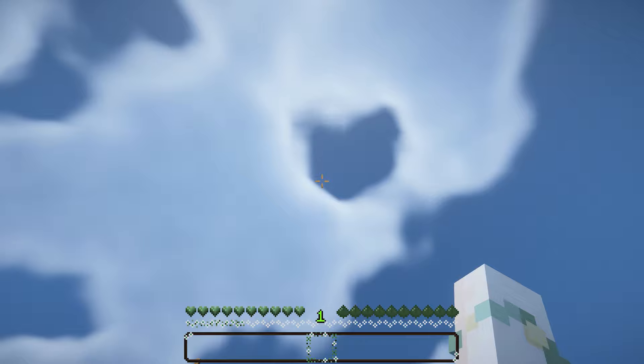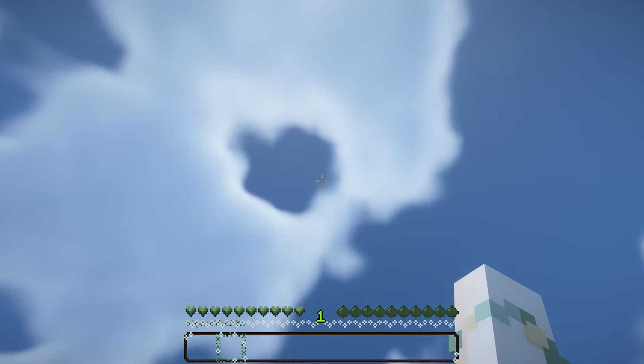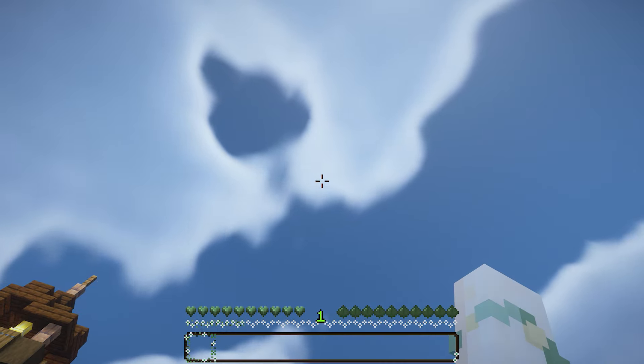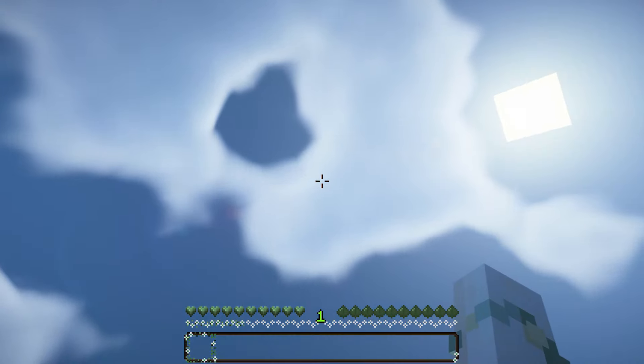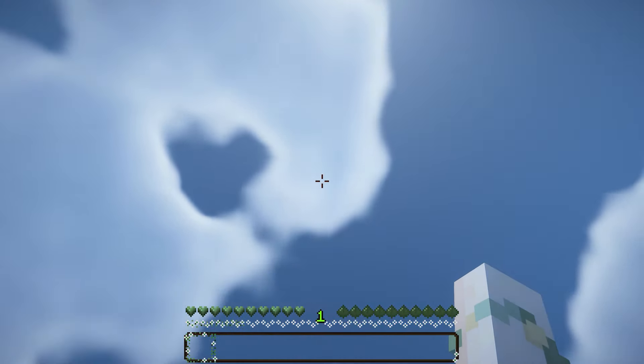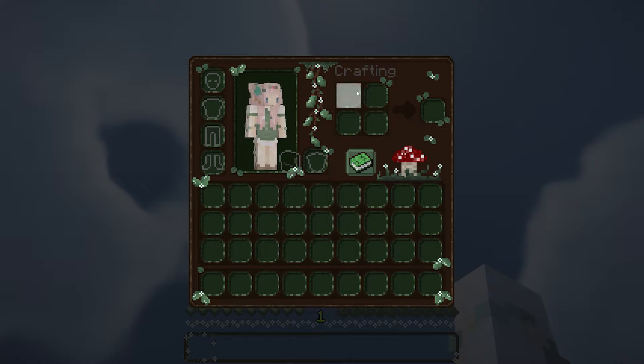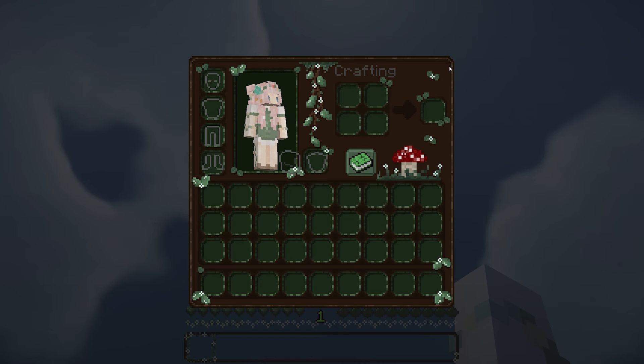These two next resource packs are some of my favorites. The first is called Vines and Leaves Hotbar — look how cute the hotbar looks, it's green themed with little flower vines. The second is a separate pack called Vines and Leaves GUI, and look how good this inventory GUI looks — it's so pretty. I love the mushroom and all the vines hanging down. I really recommend this resource pack if you're into this type of aesthetic.